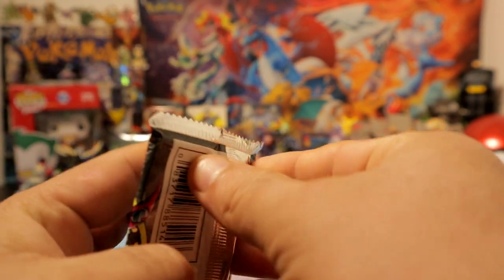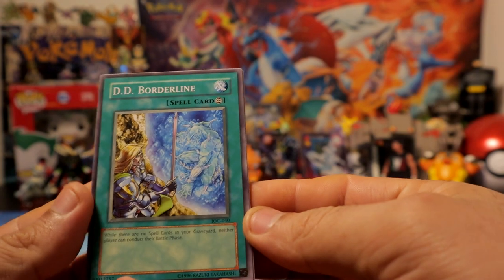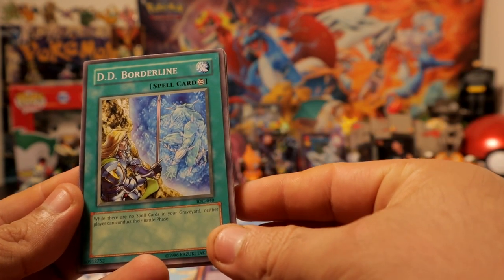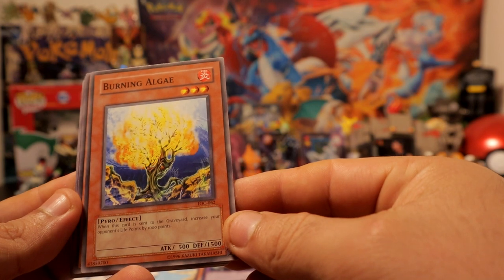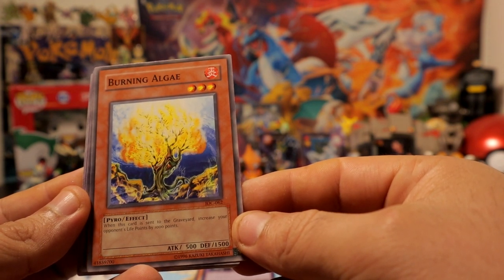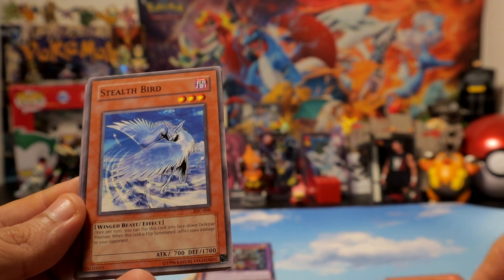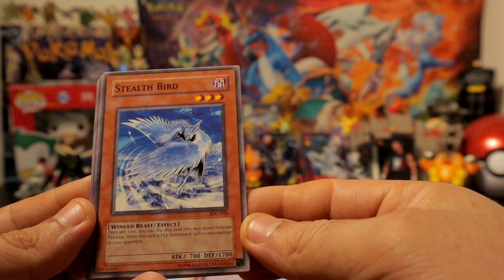We have Invasion of Chaos — only one pack. Can we hit gold? We have D.D. Borderline — I definitely remember using him in both warrior deck and water deck for sure. Burning Algae — I definitely didn't use that, but it says when this card is sent to the graveyard, increase your life points by 1000. Holy hell, that is good, but I'm not sure if I used it. It was probably expensive to get back in the day. I think I did use this one though.